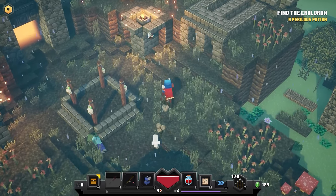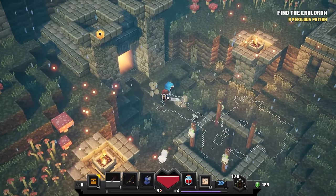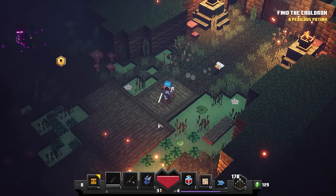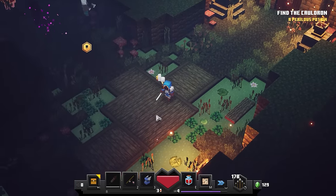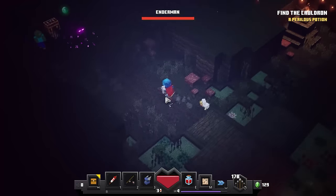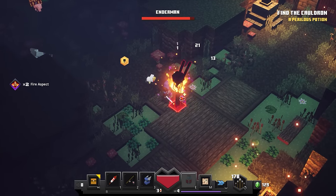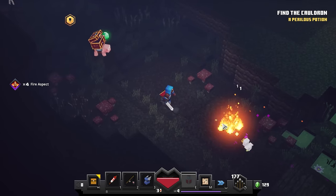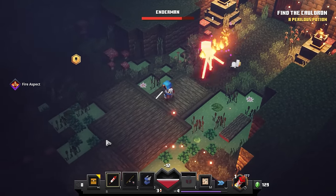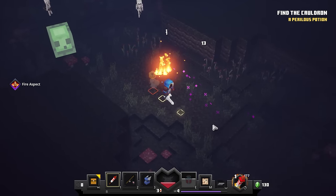I don't want to fight the enderman — I'm not looking at him though. Why is he angry at me? He teleported right there! I'll try and take him down a little bit. I think I got him with a firework arrow, which is good. Oh god — I'm actually taking a lot of damage right here! Golly, I don't know how to take on this enderman without dying. Try not to get hit — try and strafe him. Did I get him with a firework arrow? I think so. We're taking a lot of damage — we almost got the enderman though!